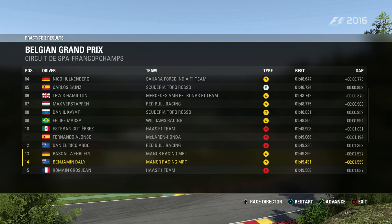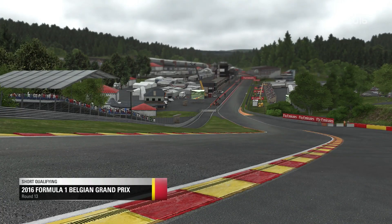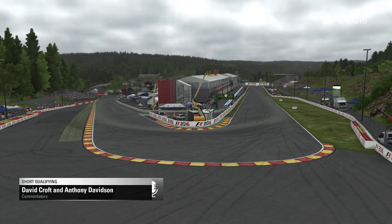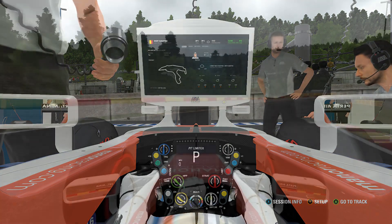It's time to get into qualifying and see where we start on the grid for the Belgian Grand Prix. It's qualifying time at Spa — one of the mightiest tracks on the Formula One calendar. Long straights, up and downhill, Eau Rouge as well. This track isn't for the faint-hearted — that is definitely correct, Crofty.